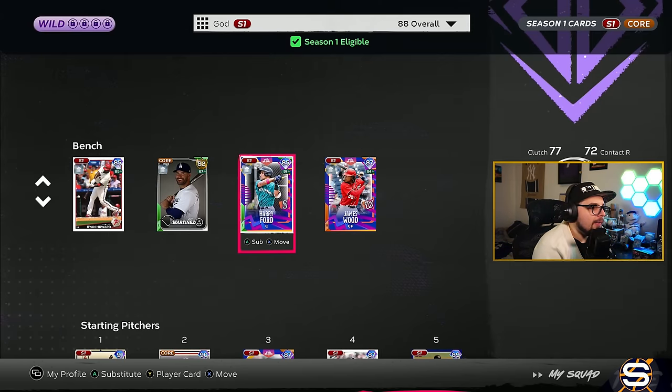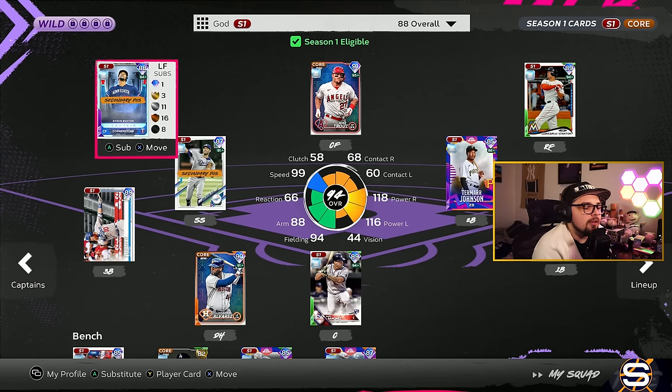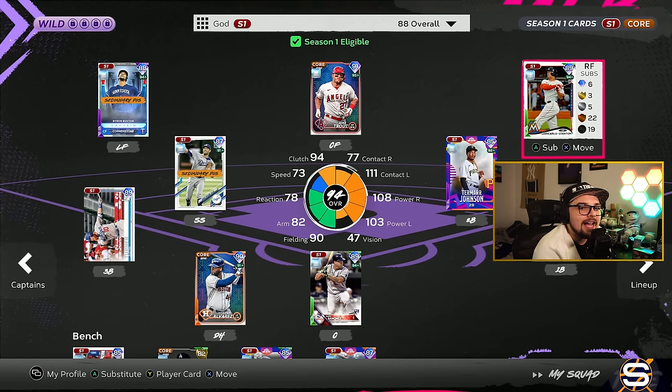The outfield — we have a lot of options and a lot of different players to use. Obviously, one of those cards could be Byron Buxton for you. But if you're looking for other options, I highly recommend Stand. It's one of my favorite cards every single year. This card actually has very good contact versus lefties, the power with the Buxton boost makes him really well-rounded, and gives him basically diamond defense without any parallels. I would highly recommend this card in your outfield.